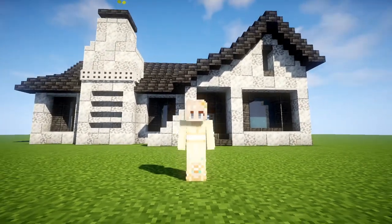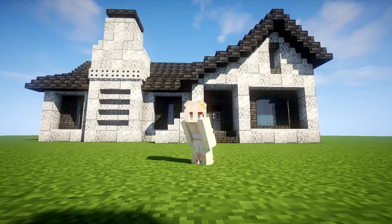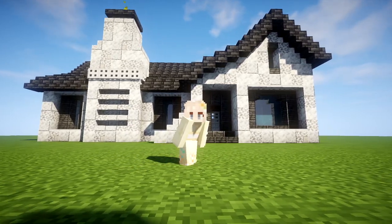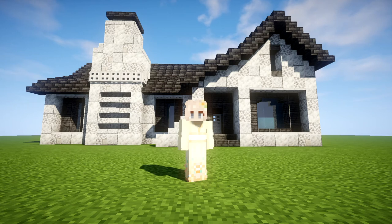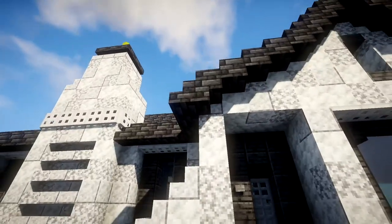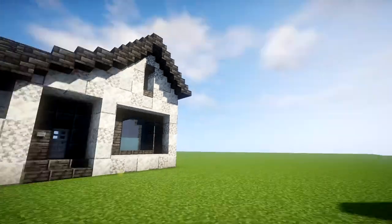I'm going to build this two ways. The one behind me is made out of diorite, regular diorite, smooth diorite, and calcite. The next build that I'm going to do with you on camera will be using mostly quartz and different quartz blocks, and we'll still be using the identical amount of iron trapdoors as well as deep slate blocks for the roof and detailing. Let's get straight into it.